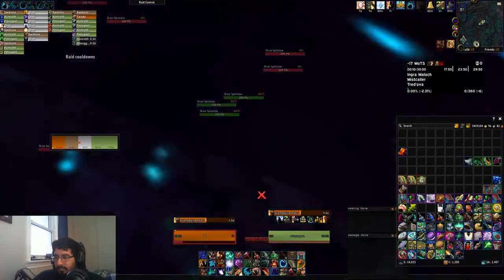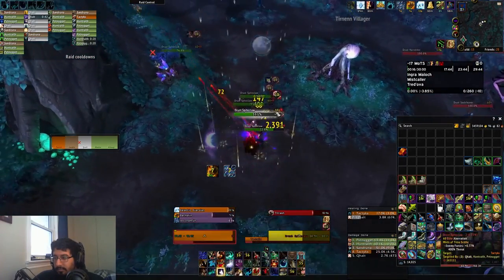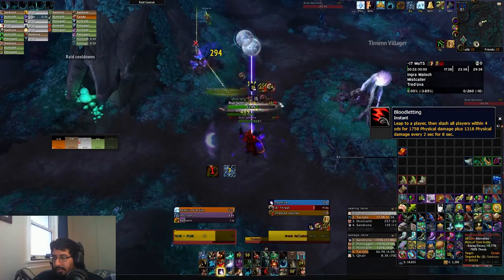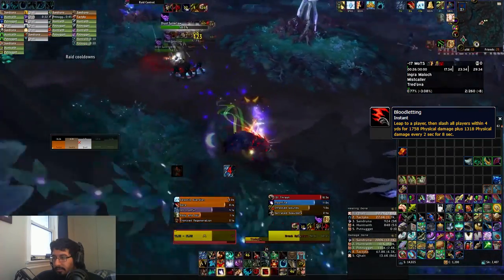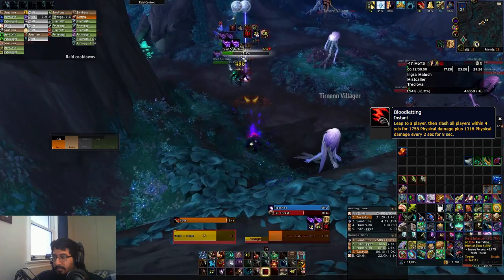Moving on to Mists of Tirna Scithe. The very first pack, if you do the Night Face Skip, has the Drust Spike Claws in it, and they actually put a Bloodletting bleed on random players and anyone within 4 yards of them. So just make sure you're a little bit spread on this pack, or using something like Ursul's Binding Shot, Ring of Frost, or similar abilities to prevent them from jumping on you.